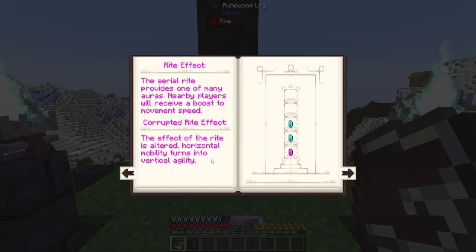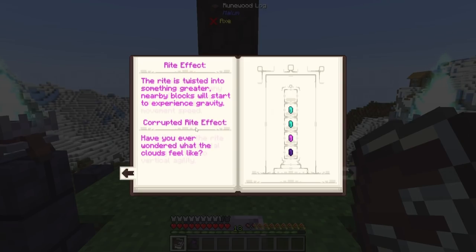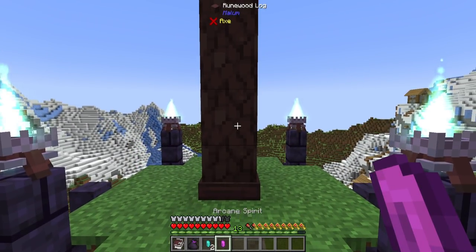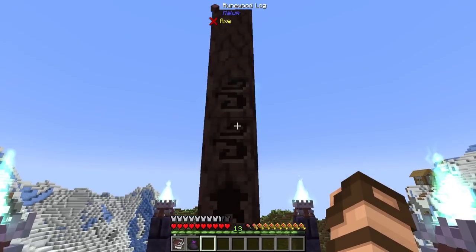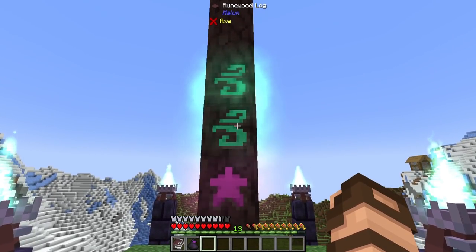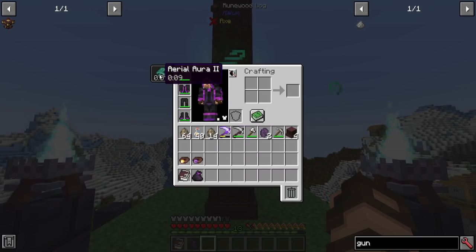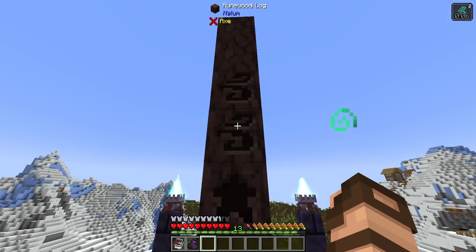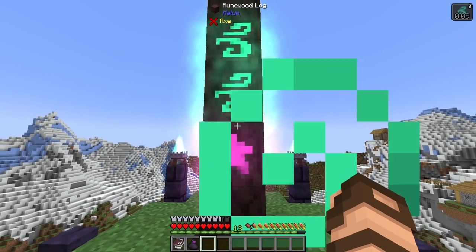Let's start with the Arial Rite. Clicking on it gives an example of what it looks like — your base plus five logs. It says Rite Effect and Corrupted Rite Effect. The Arial Rite provides one of many auras — nearby players will receive a boost to movement speed. I need two Arial Spirits and an Arcane Spirit. Starting at the bottom I have the Arcane, then two Air Spirits. In order to get it to activate, you click on the Totem Base. I now have Arial Aura 2 and a speed buff going on as long as this thing is working. If you want to turn it off, just right-click — it disables it, and your effect will slowly fade away. It's reusable.